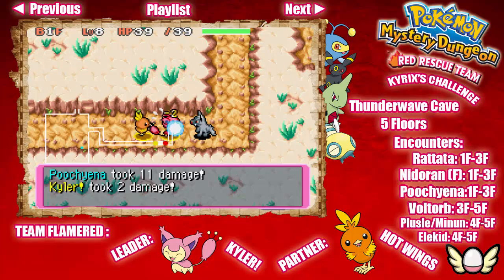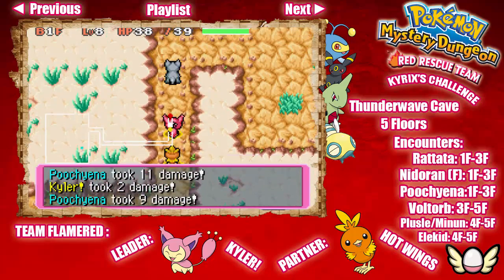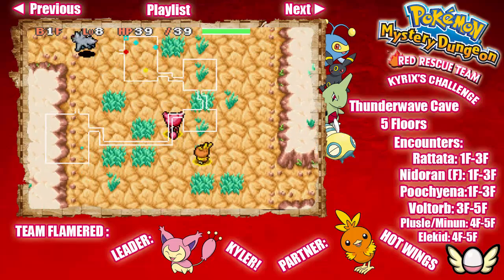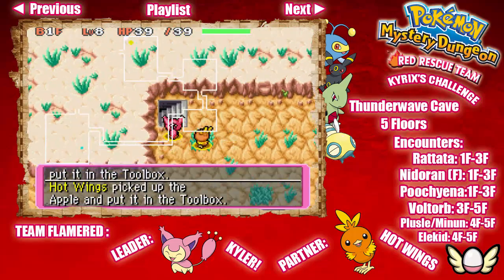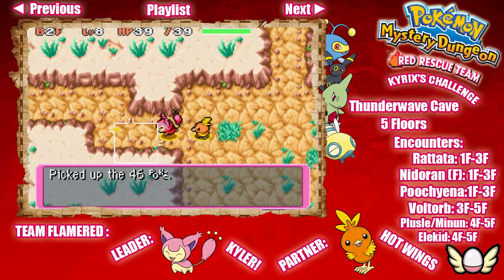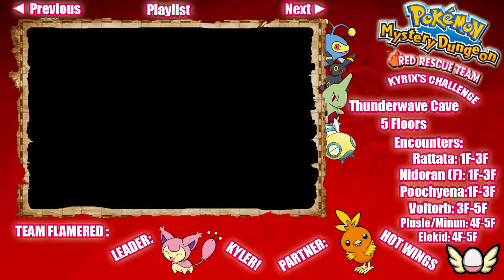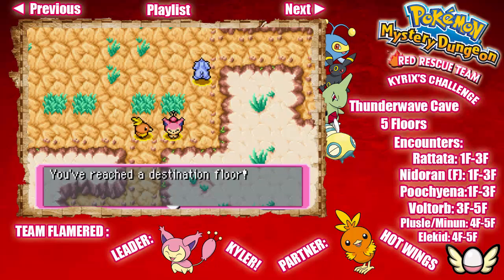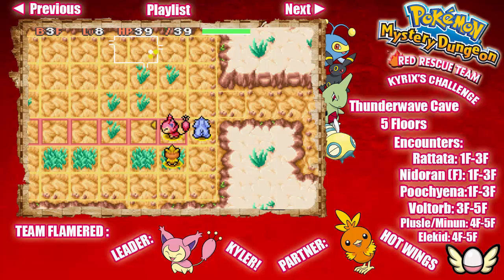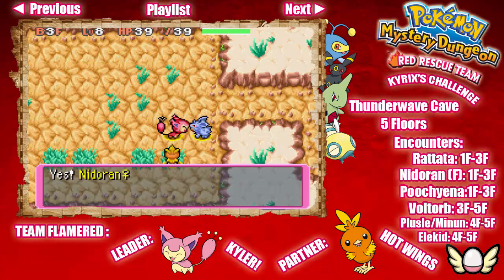Let's go — oh hi Poochyena, get out of my face please. One problem I've seen many Let's Players have is that people don't know how to face the people they're trying to rescue. Basically, you want to click the R button or the Start button to face a certain direction. For some people who don't know, that's what you have to do in order to face a Pokémon easily — whether you're trying to rescue one or attack one. That is the best way to do it.